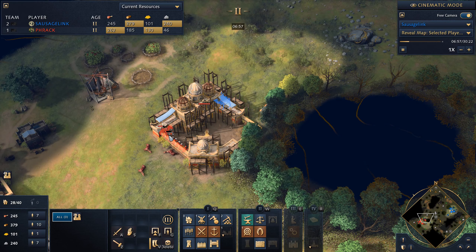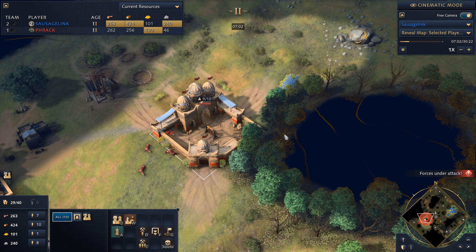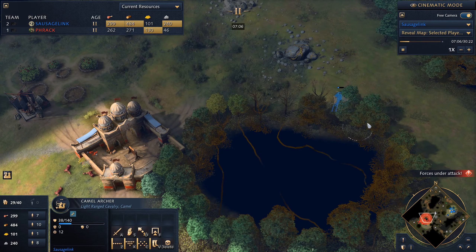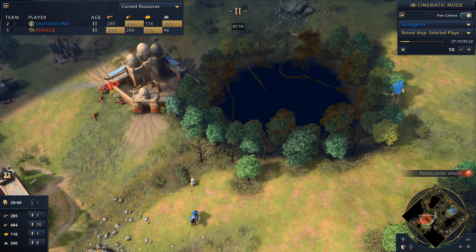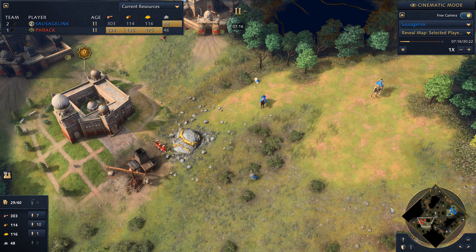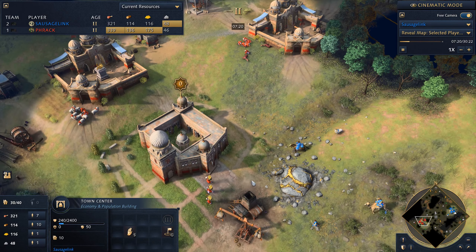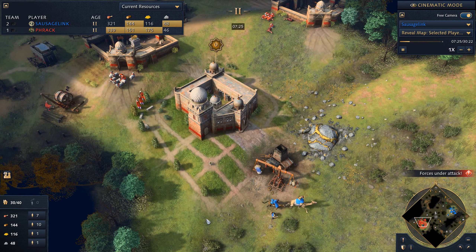Let's focus this one down, and now the Town Center is going to finish and we need to run, because he's going to garrison everyone inside. Fortunately, my Camel Archer makes it around the corner and he loses vision of my unit. Down here, I'm actually using an Archer I produced to snipe down his villagers. And behind all of this, I'm starting construction on my Town Center. So I'm a little behind in timing, but I have killed three villagers so far.